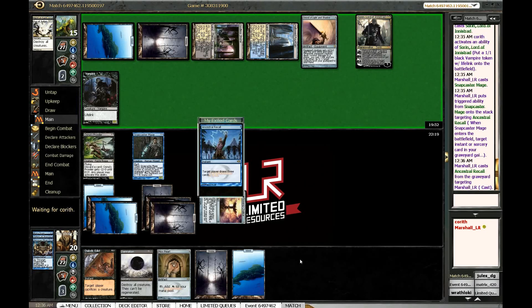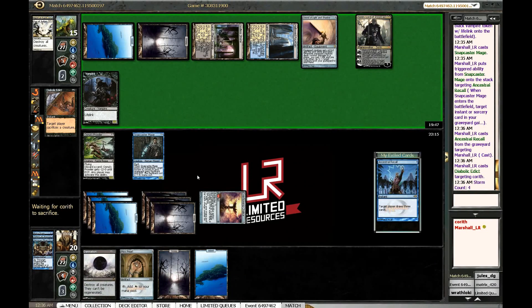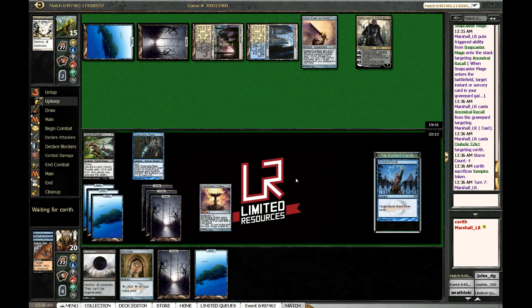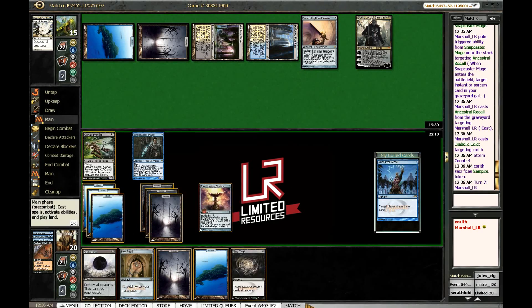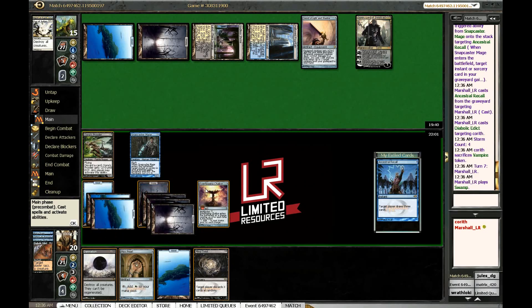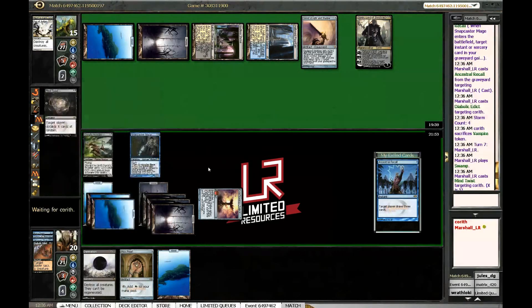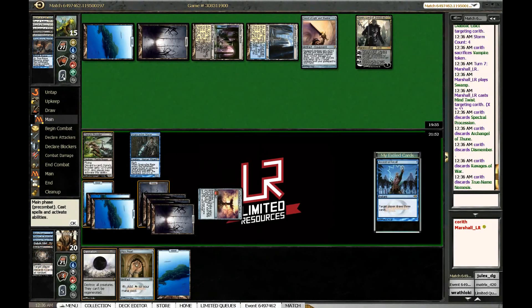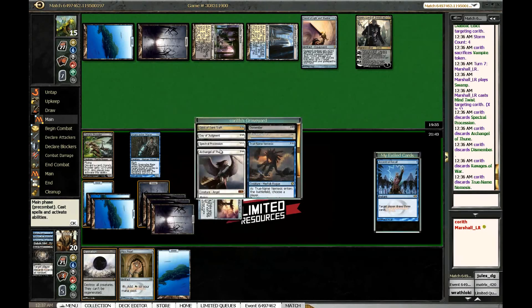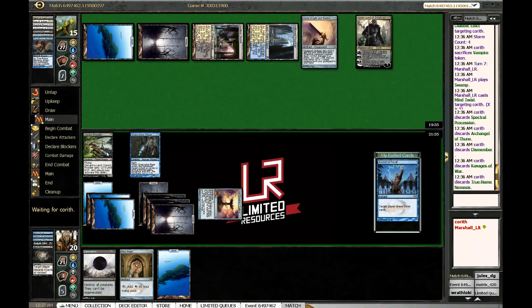I'll force myself to draw three cards, and we brick — but not really a brick per se. Get rid of your token and put some pressure on this guy. Our hand is all blanks, so that's pretty unlucky. He forgot to activate Sorin and gets rid of Spectral Procession — oh thank god. Archangel of Thune, Dismember, Ravages — wow, this deck is very greedy but very powerful. Now we get to just kill Sorin and we're going to be in a good spot.